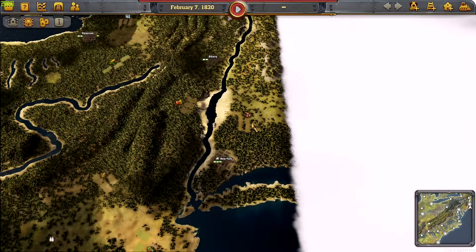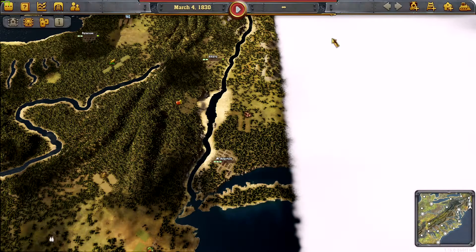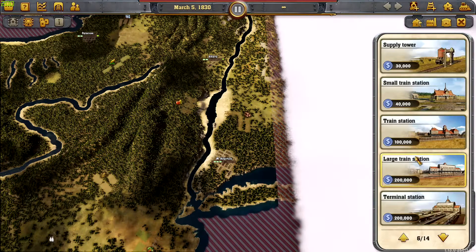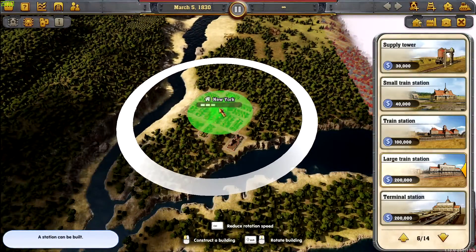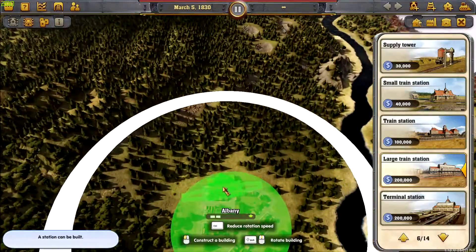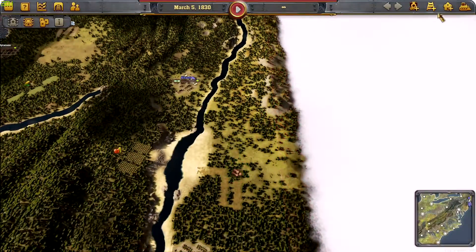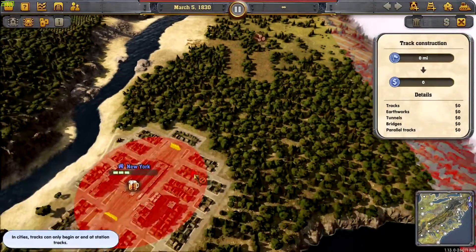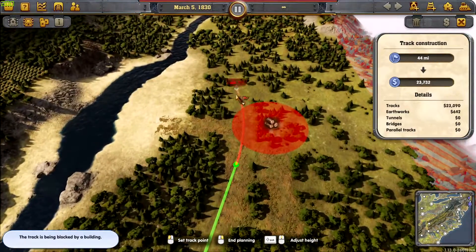Hey, what is going on today guys. Today in this video I'm going to show you how to get an express line in Railway Empire. First off, what you want to do is have a train station in a city and another train station in another city, then build some track here real quick.